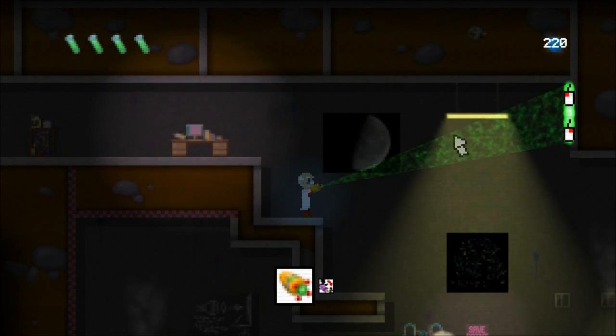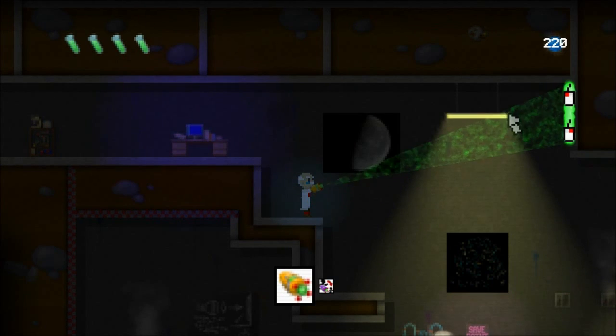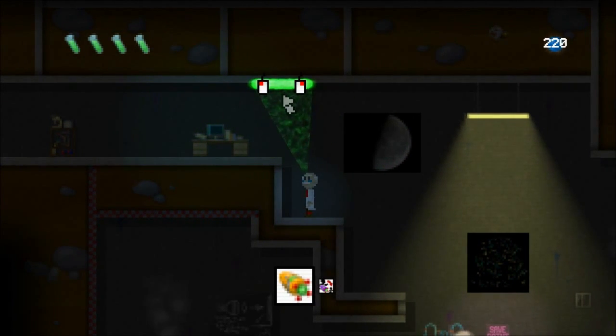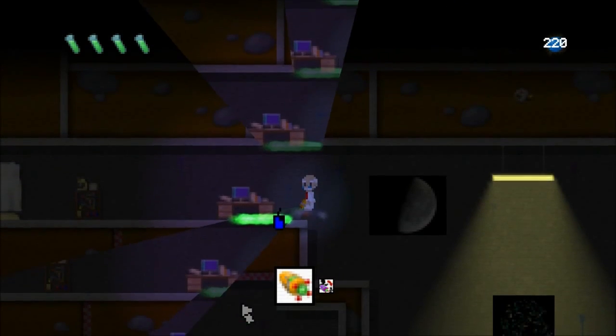So I've now changed it so you can see the mouse cursor on the screen. As you move it around, Ed aims towards wherever the mouse cursor is pointing, which seems to be what people wanted. So if I aim up there, I can place a gateway up on the ceiling. If I aim down below Ed, then he can place one on the floor.